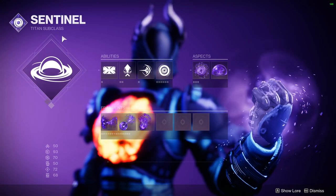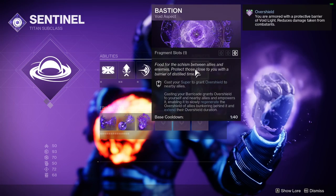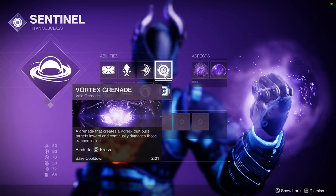Gonna be using Sentinel Titan with Ward of Dawn — Offensible War, Bastion, Echo of Persistence, Leeching and Remnants. Barricade, strafe, Machine Bash, vortex grenade.